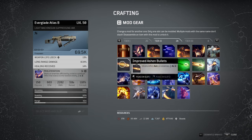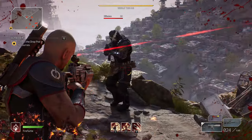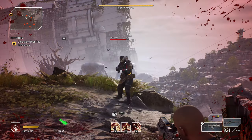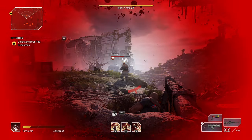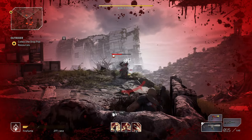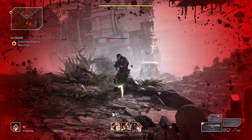Next, shots inflict ash on enemies, and it's quite cool. As you can see here, the enemy will be immobilized with ash. There is a 4 second cooldown, so every 4 seconds it will work on an enemy.